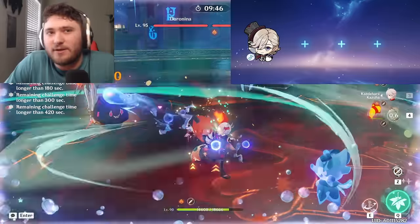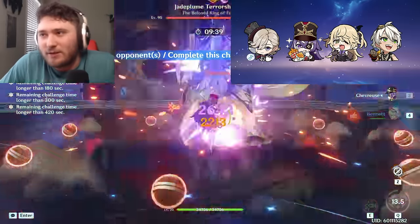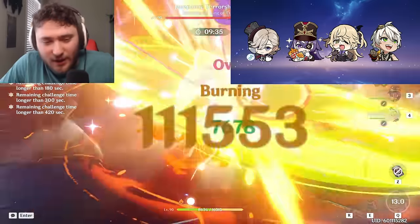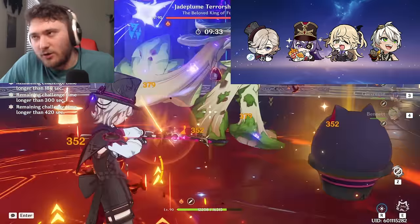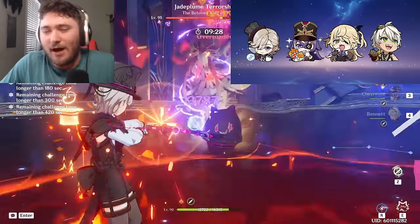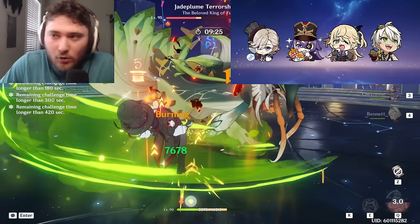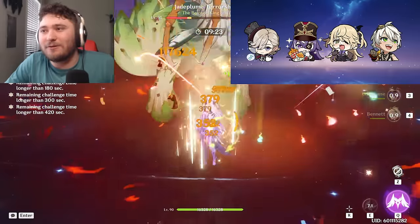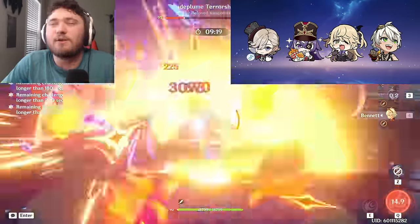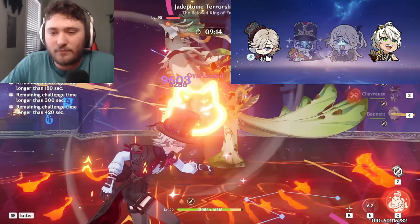Other potentially very high DPS teams: Chevreuse, Fischl, Bennett. Important note — Chevreuse's burst is not optional. You need to summon Oz, use Chevreuse's burst, then her hold skill, then throw down Bennett's burst and do charge attacks on Lynette. Ideally you do five, but go for four or three — be practical. It's very good damage if you can pull it off. The Chevreuse burst is not optional because you need to establish a pyro aura, otherwise you'll have a hard time using Lynette's passive.